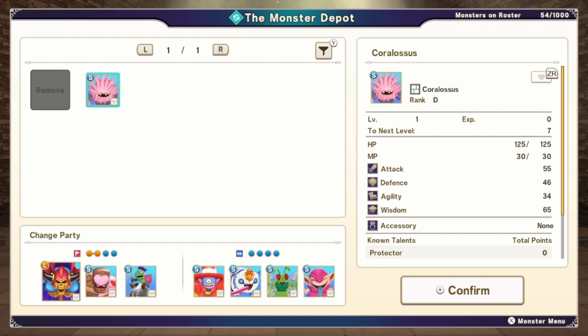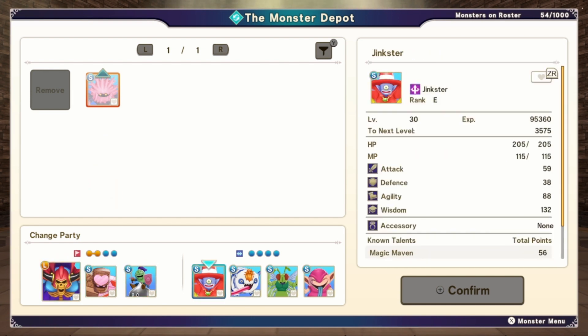Dragon Quest Monsters Dark Prince — if I look up Metal Slime Knight, they have a really good website for getting all the synthesis stuff. It is called Game8.com. If you go to Game8.com and go to Dragon Quest Monsters Dark Prince, they have a lot of guides — whether it's best monsters to get early game, mid game, late game, or just synthesis calculators, which is what I mainly use it for. It's a really helpful guide that I would highly recommend for people trying to get some crazy monsters.